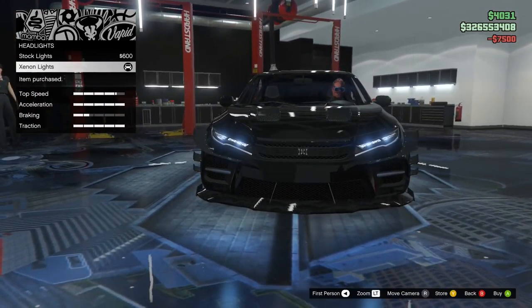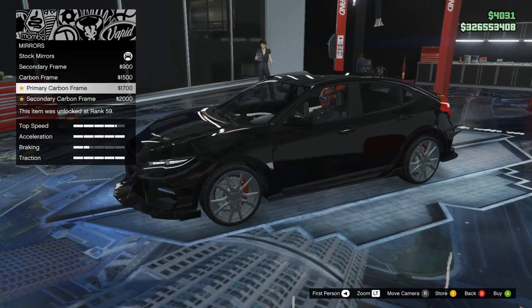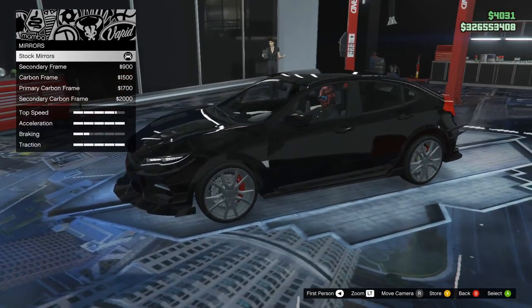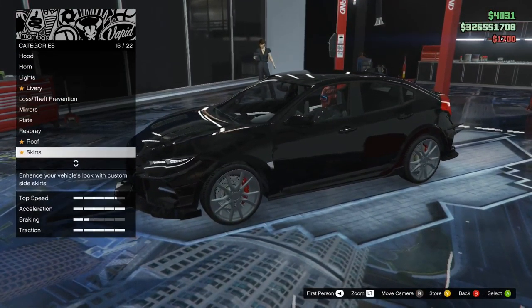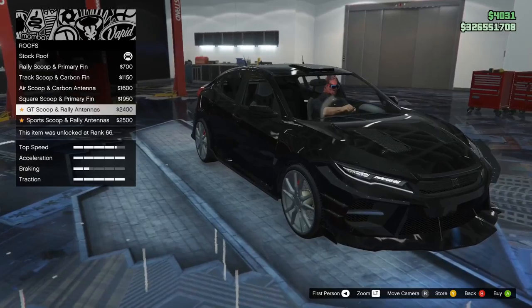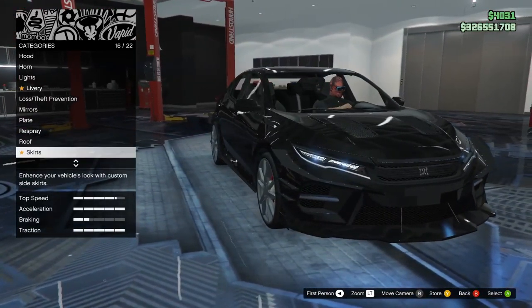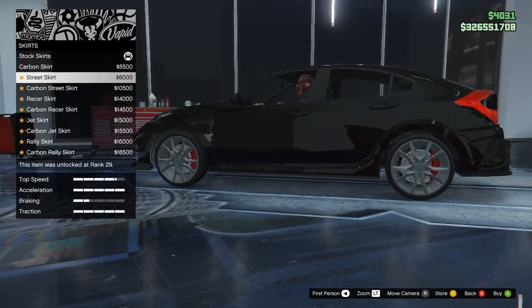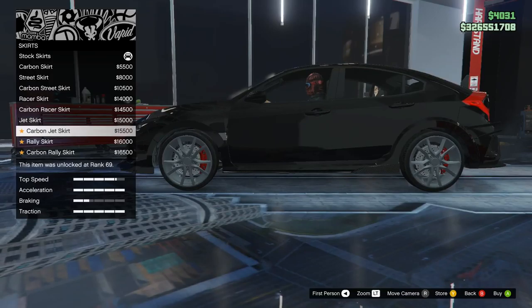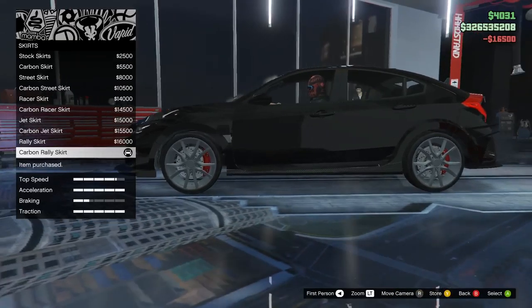Lights — xenon. Livery I'll do when I change the paint. Mirrors — secondary, carbon. It doesn't really change much, it just puts carbon on it. I'll go primary carbon. Roof — rally scoop, no, I'm not putting a scoop on this thing, I don't like it, just leave it basic. Skirts — carbon, street, carbon street, racer, carbon racer, jet skirt, carbon jet, rally, carbon rally. I'll go carbon rally — I don't have much carbon on this.